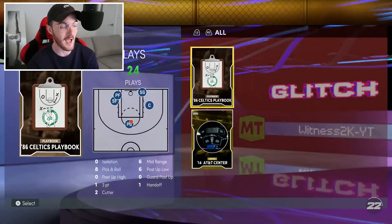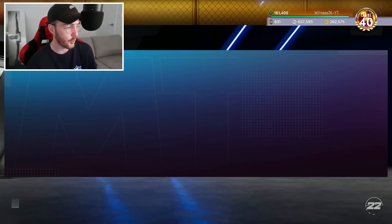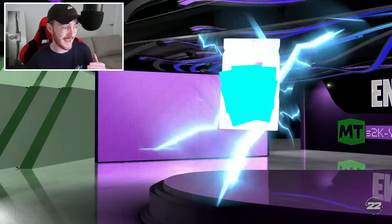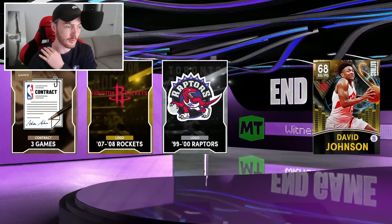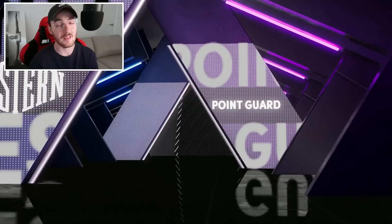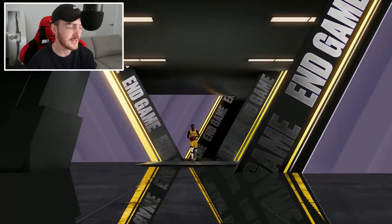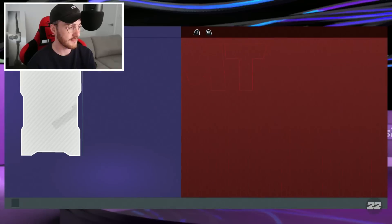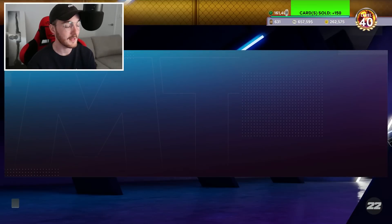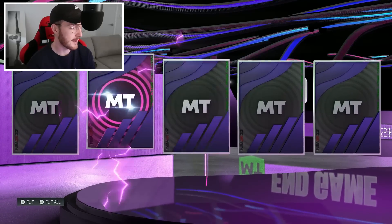First pack is absolute trash - that was from a daily login. The rest are going to be end game packs. Starting off with the Shaq and Kobe pack - no end game pull is an L, so I'd be happy with anything. We started off with a galaxy opal. No opals that sell for anything, but if you sell them all for around 5,500 minimum they add up. I pulled a Magic Johnson - maxed out Magic. Not the Lakers player I was hoping for, but I'll take an end game Magic.